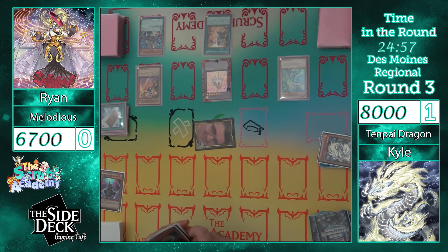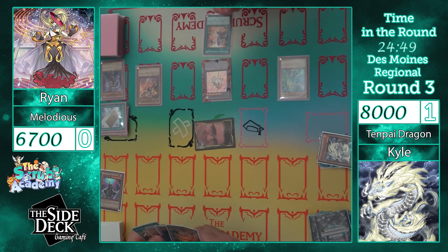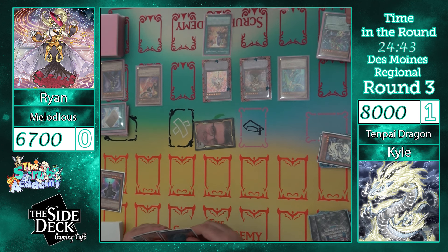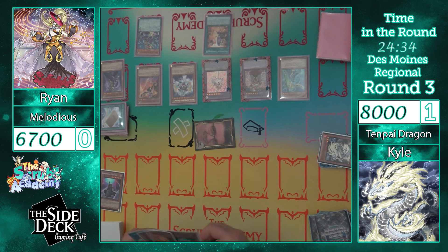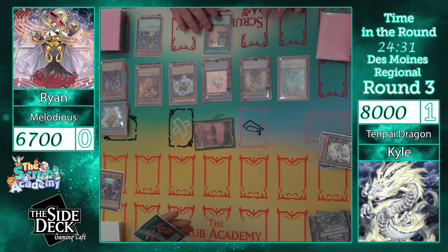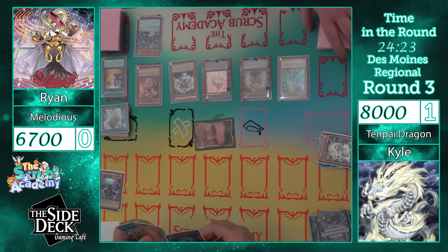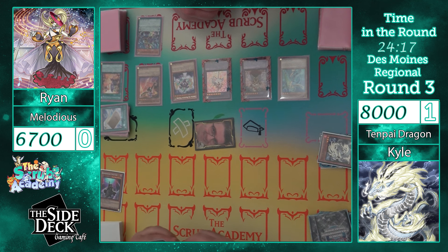Declare effective search. I'm gonna get these — and they're also Terraforming. I have to stand to summon. Activate. Declare effective search. I'll add Phaedra, and then I will discard Nibiru. Normal summon Phaedra. Phaedra effect: search.